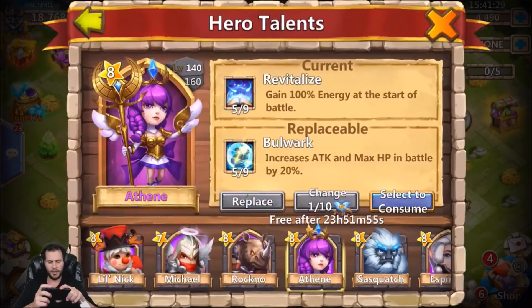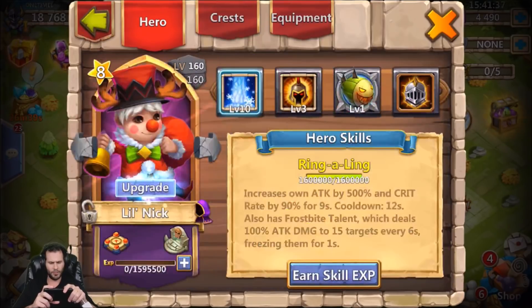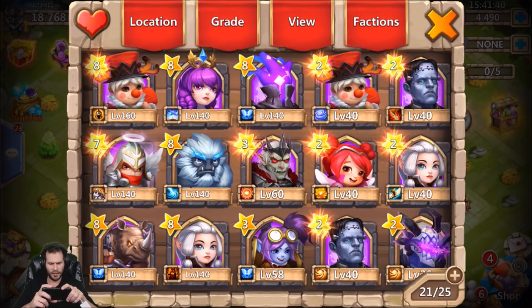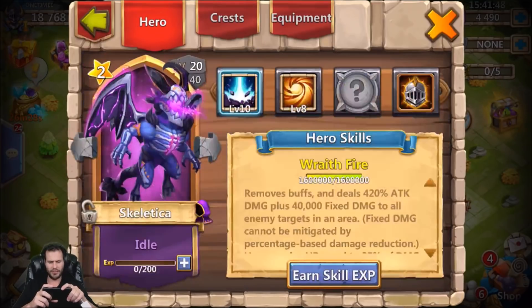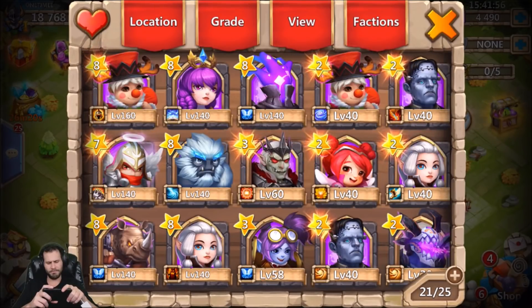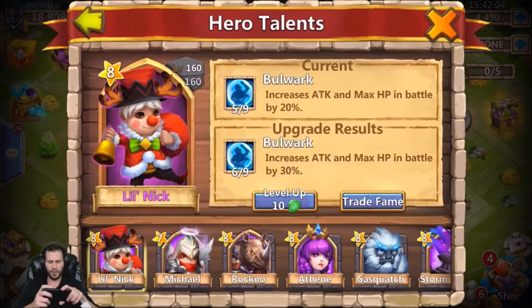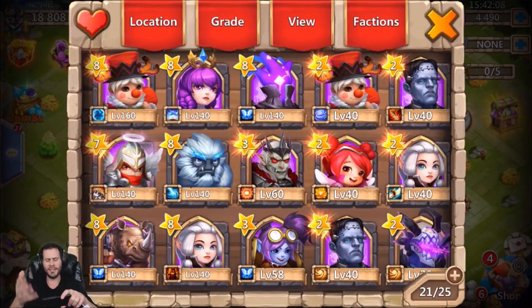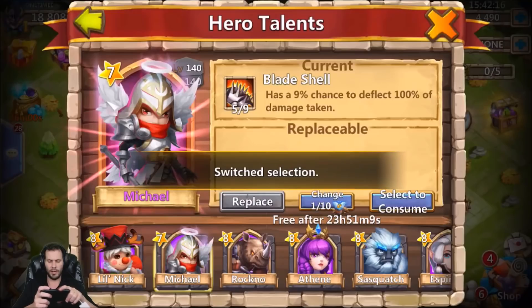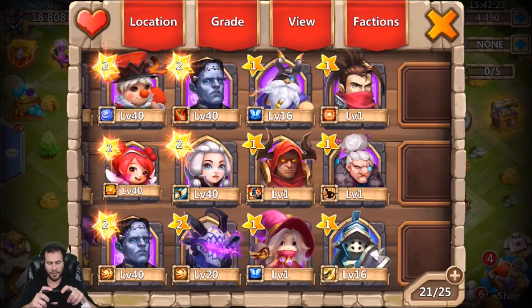Bulwark — for that I think we could go Sasquatch. Wait, why haven't I leveled up my Skelly? That doesn't make any sense. I'm going to be leveling him up soon. We'll go ahead and go with Lil' Nick for the Bulwark just in case we don't get War God — at least we'll have extra damage and HP on Lil' Nick. If you're pay-to-play, you can literally put talents on heroes and then change them within a short amount of time if you're paying money in this game. Nowhere to put Unholy Pact — that's bad.